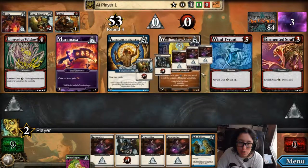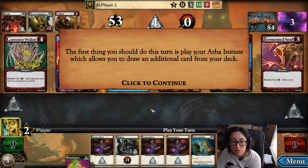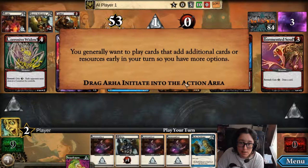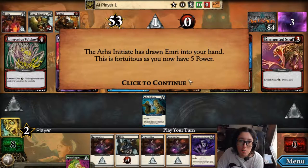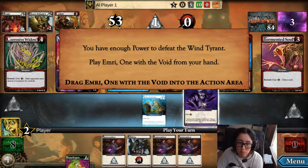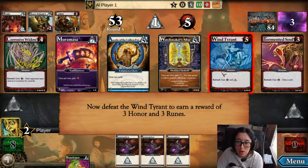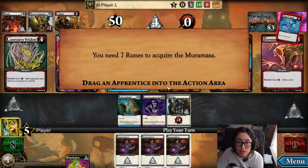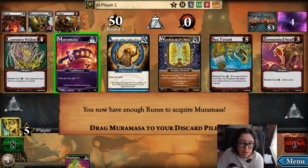That gives me four power. There's nothing left you can defeat for one power, so your turn is now over. Your opponent has drawn heavy infantry, militia, and three apprentices, which gives him three runes and three power. He begins by spending his three power to defeat Samael's Trickster. Defeating Samael's Trickster awards your opponent with one honor and one rune, giving him a total of four runes. He uses those four runes to acquire Druid of the Stone Circle. Now your opponent is out of resources and ends his turn.